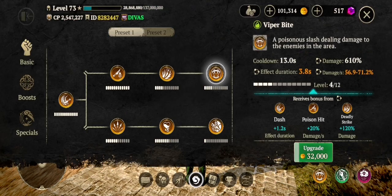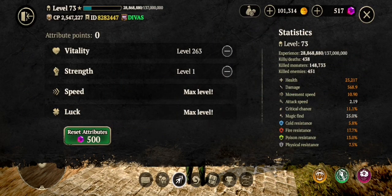A short introduction for beginners: when you level up, you receive some points and you put them in different places like vitality, strength, speed, and luck. Here's the first important tip — always put your first points on speed and luck. There are only 15 points there and they will max out very fast. Speed and luck are mandatory, so do this on the first levels.